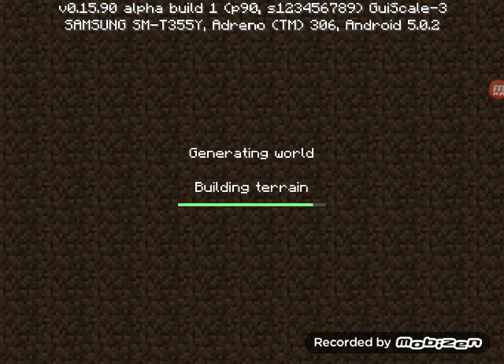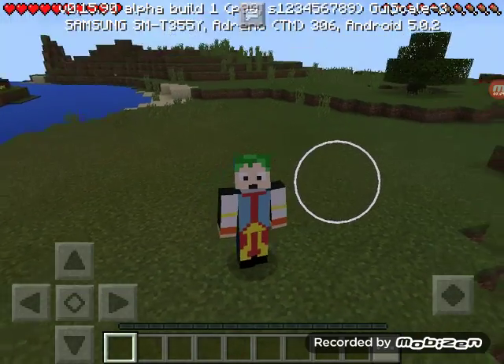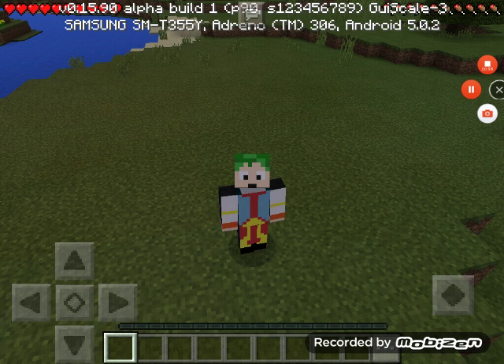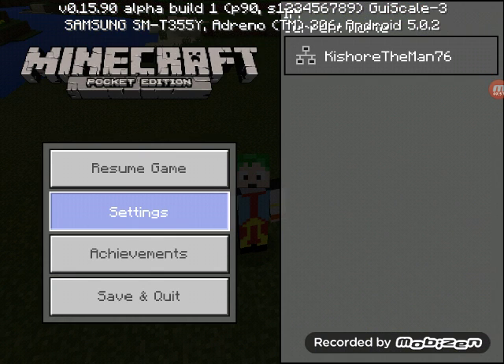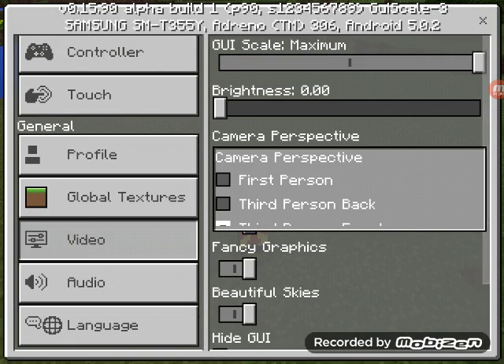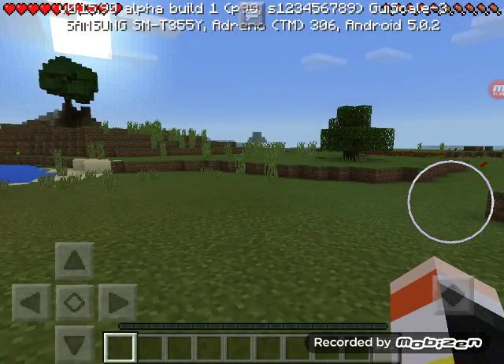Generating world, building terrain — done, let's go! I'm in third person view front, let me just change that. Okay, changed that in settings to first person. Okay, let me go now.